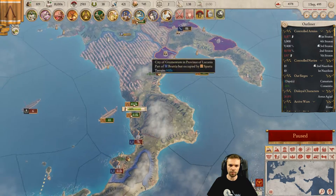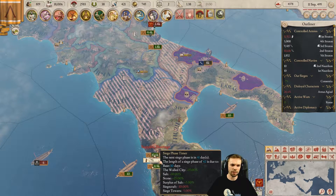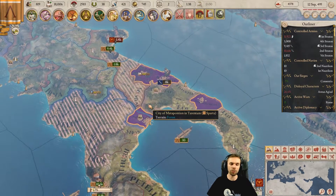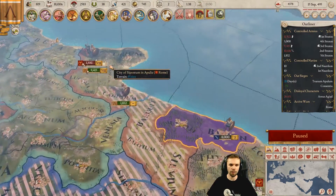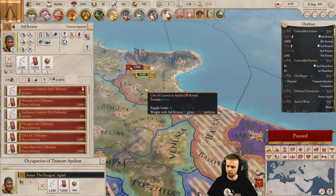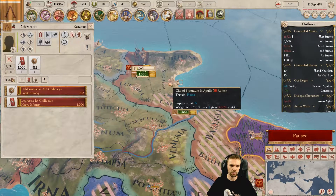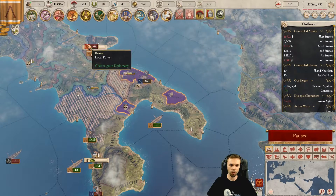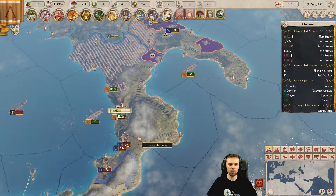I'm going to move this stack out. The split isn't optimal — there are better things we could do here. But in general you want the general on the siege so that you siege faster. They're running into land we can't follow. Even the Romans. Weird, weird, weird, weird.